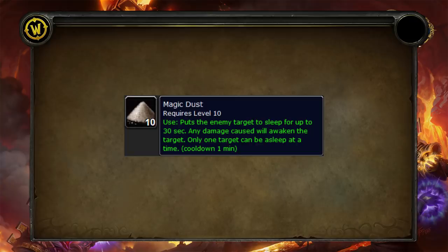The last grenade-category item is magic dust, which shares a one-minute cooldown with grenades. It's essentially a sleep effect that lasts 30 seconds. You can use it on demand — for example, if an undead has used will of the forsaken, you can wait for the DRs to fall and then pop magic dust on them, keeping an undead rogue off your back for 30 seconds unless it gets dispelled or broken by damage. They're expensive; you can farm them from the dust devils in Westfall, but it takes time and dedication.